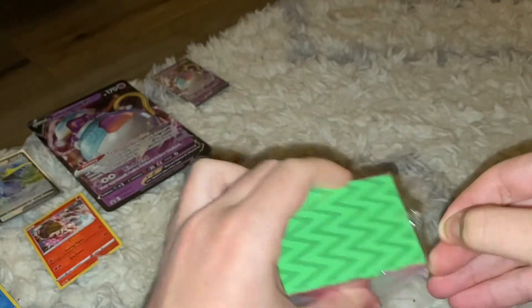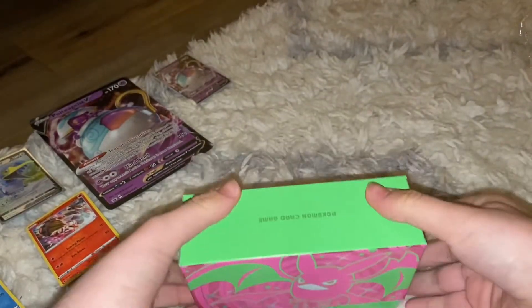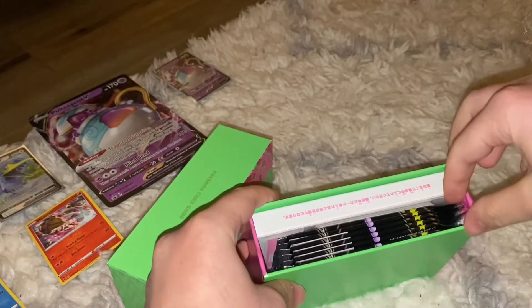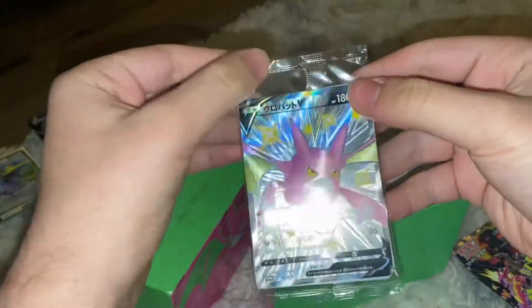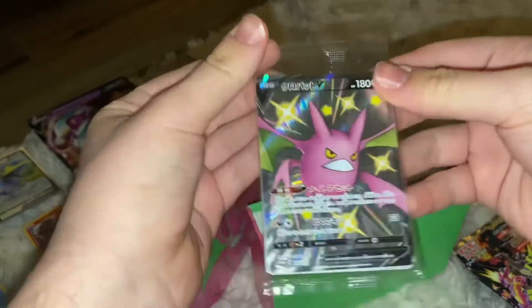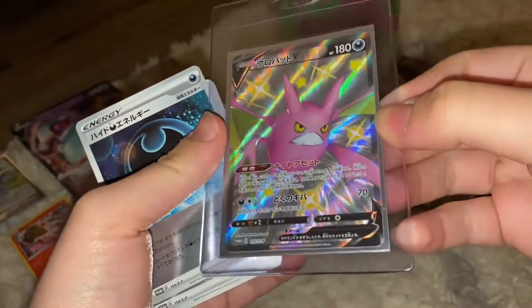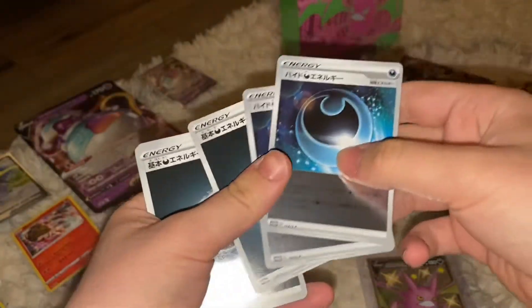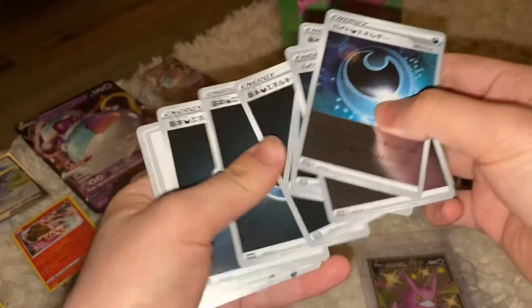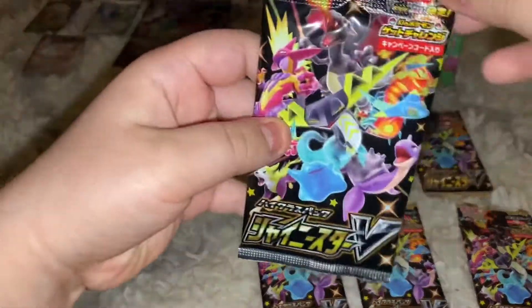Now, the moment we've all been waiting for — the Crobat V-box is unsealed, let's go! Six Shiny Star V packs. You get the promo Crobat V card, and that is everything. Here's the Crobat V promo card, and along with it you get some dark type energies. Here's everything inside the box — hopefully we get that shiny Chairesta V Max!